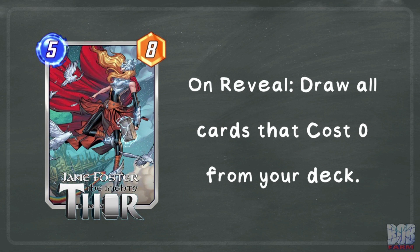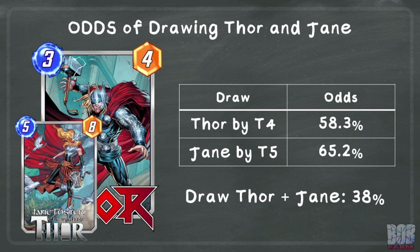Another Series 3 card that can improve the consistency of this combo is Jane Foster, the Mighty Thor, who on reveal draws all zero cost cards from your deck. Here we can see the odds of drawing Thor by turn 4 and Jane by turn 5. Note that because Mjolnir adds a card to the deck, it reduces the odds slightly of drawing Jane compared to a specific card by turn 5 under normal circumstances. Despite that, we are more likely to draw Jane than Mjolnir, so she is providing a great consistency boost.